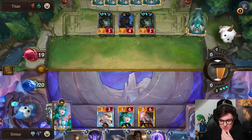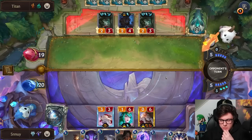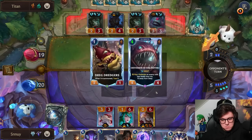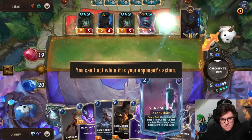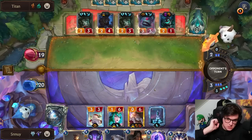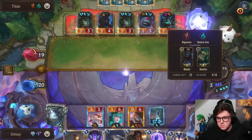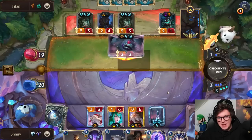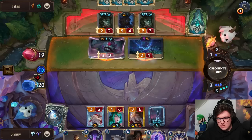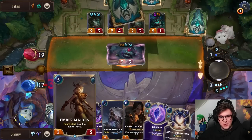They're going to be deep very fast now. Yeah, we have to set up the Starspring here, there's no way. We'll play this, we'll do that, and we'll set up the Ember Maiden. If they have double Jettison, that is kind of a crazy hand. Please don't tell me you're deep. Please don't have a second Jettison. Okay. That would have been one hell of a hand.